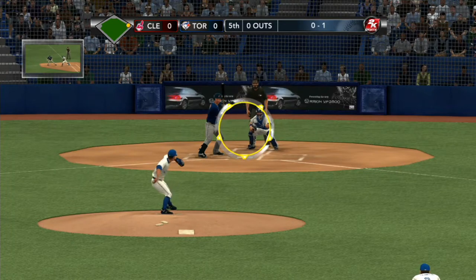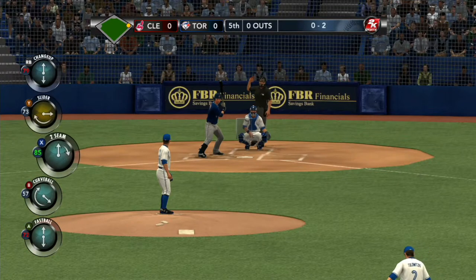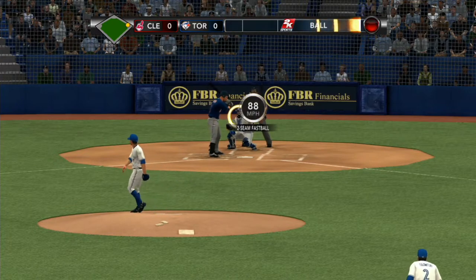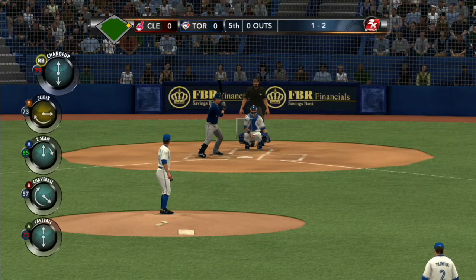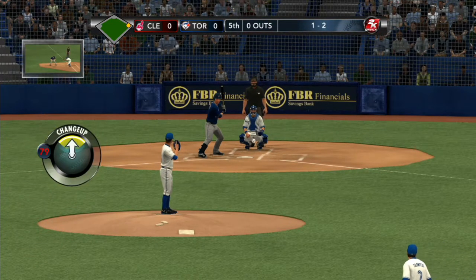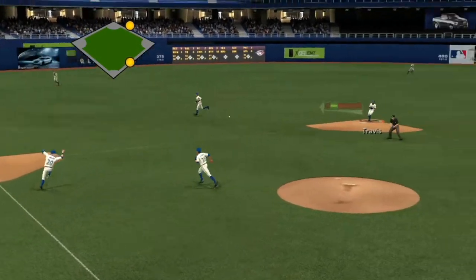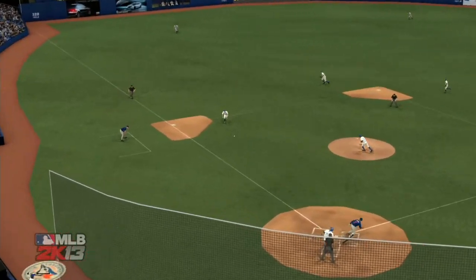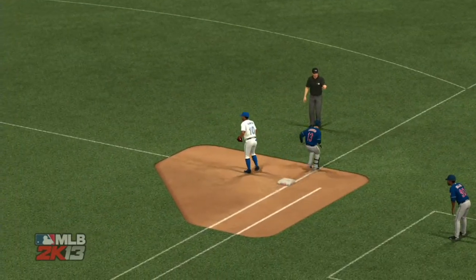No one was driven in on the single he had last time up, but he has a chance to drive one in here if he can get one down the line or in a gap. Ball one — fastball applied, it's one and two. One-two pitch coming — off the ground, played by Donaldson, over to second for one — and there's two, wrapping up the double play! Always looking for that from a pitcher — they ran with a ground ball and got it. Nice turn by the second baseman.